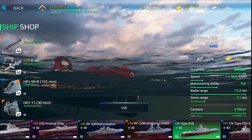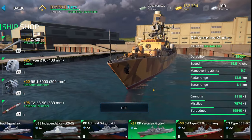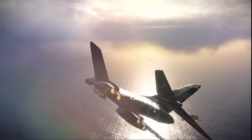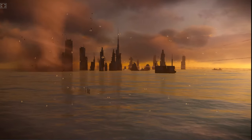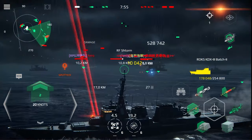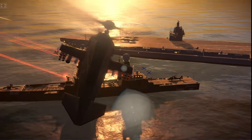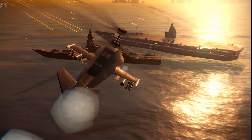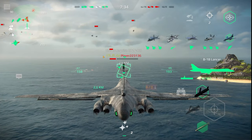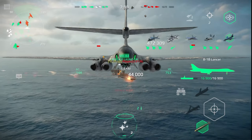If you want your ship to stand out from the crowd, you can pick one of the many styles added to the game — for example, this Destroyer's Dragon skin or the fancy orange camo on this frigate. The game looks stunning with realistic graphics and effects, as well as unique locations and weather conditions, helping you feel immersed in battle. Download Modern Warships today via the link in the description and use my code to get a 3-day premium account to help boost your progress.